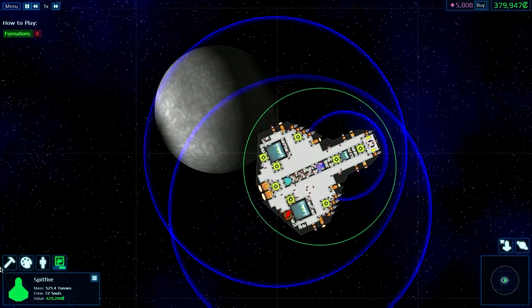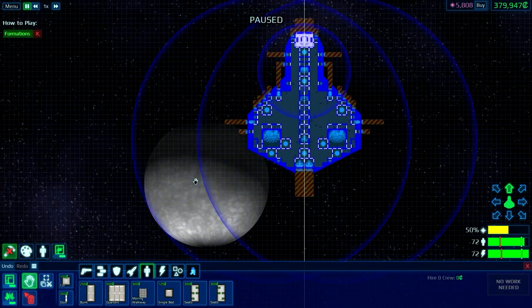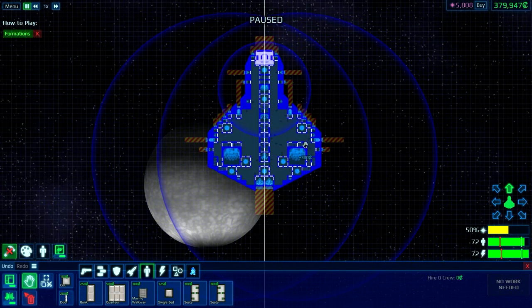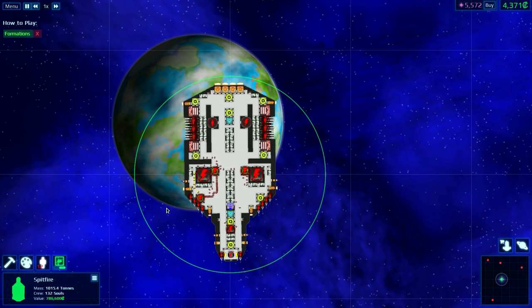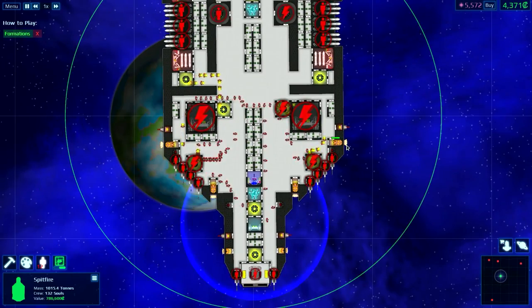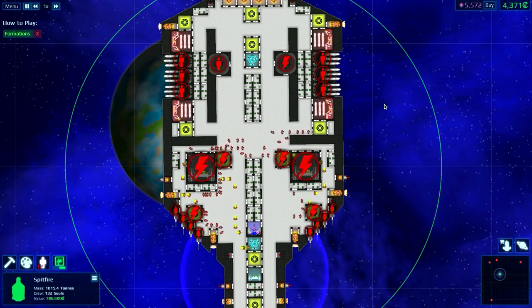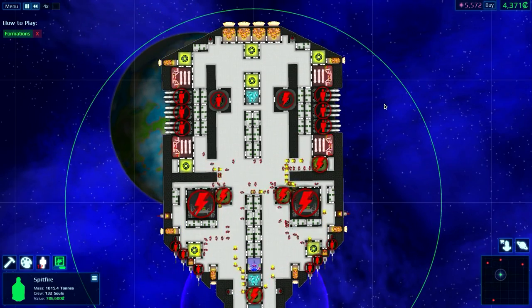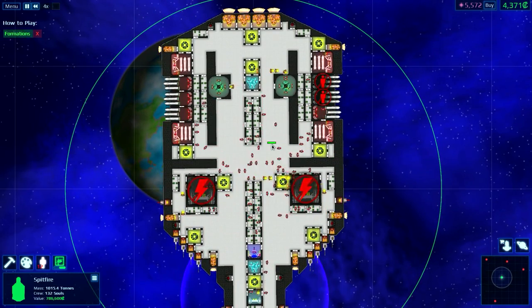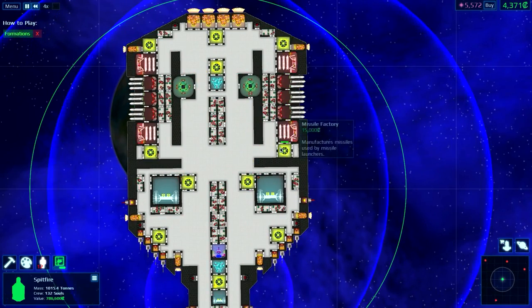I'm going to edit this ship a little bit more and I will be back, so hopefully I will have a lot more stuff on this, depending on how much I can use this. Alright, I am back and I'm at another three-Chevron sector. Once again, I know I have a lot of empty space, but I want to build the shell of my ship first. Missiles on the side, we extend this down.